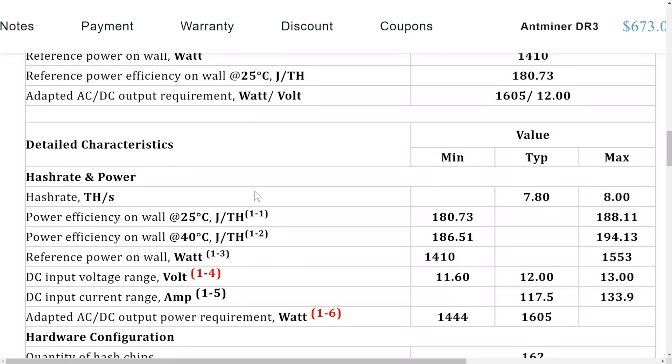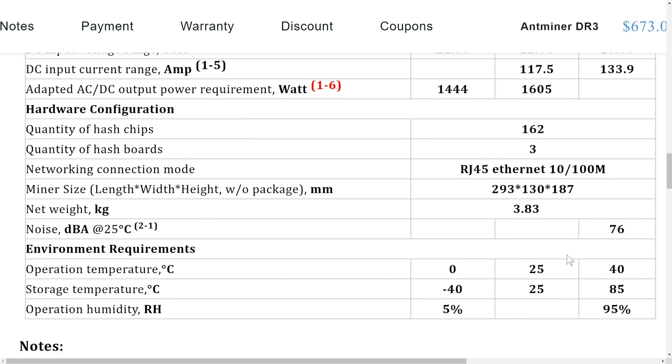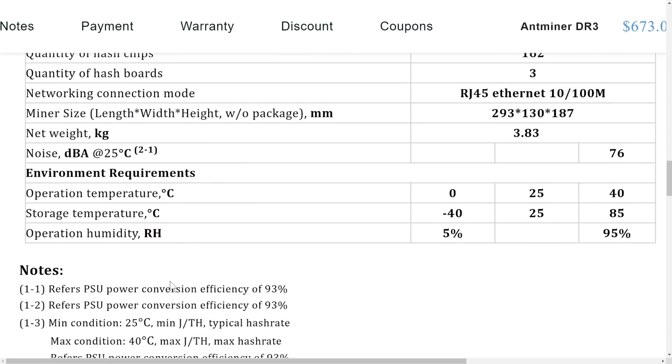You know how cryptocurrency is — price can go anywhere anytime. It takes about 1,400 watts to run this machine, and you do need the power supply. You can buy it from Bitmain or use a different power supply — I'll leave a link below where you can find all this stuff. You need about 1,400 watts or a little more to run the machine 24/7.